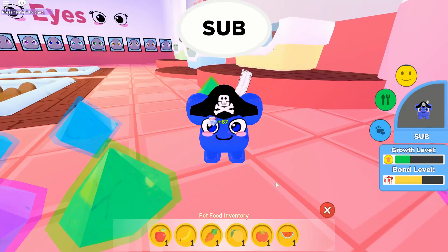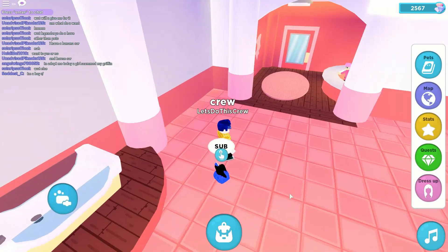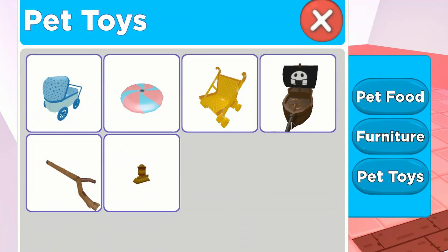These are the food categories — great, the banana's been fixed! So these are the categories you can get so far: apple, banana, carrot, lemon, what looks like a tomato, and a watermelon. That's pretty cool.